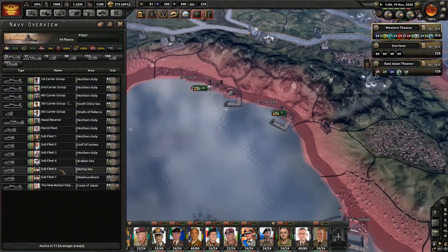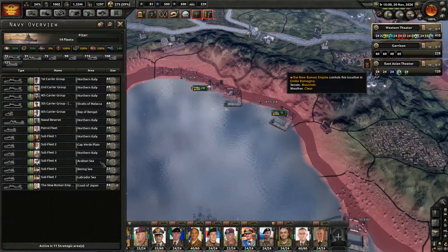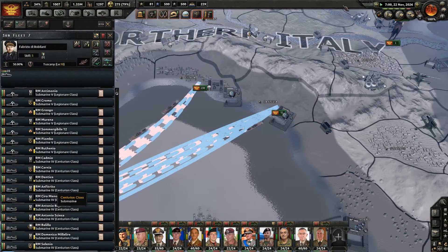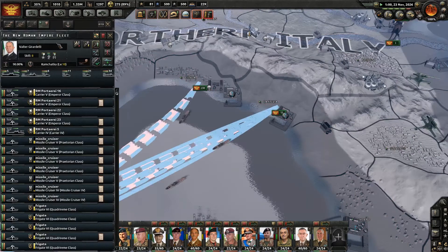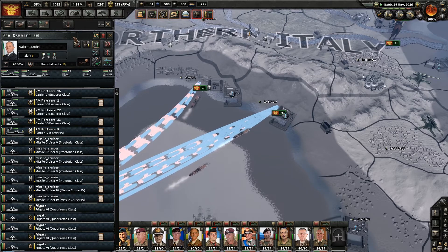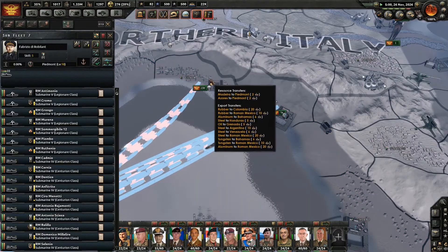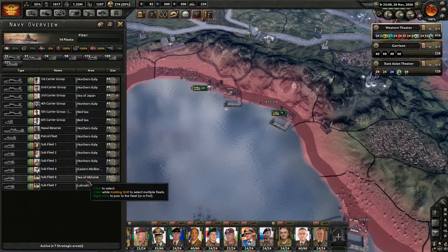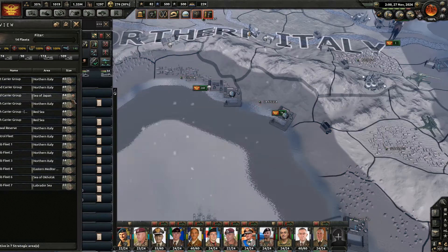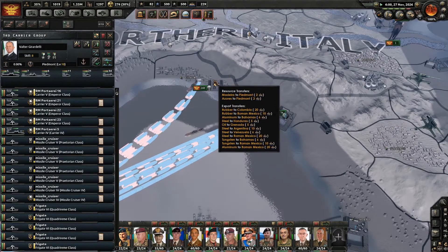Looks like fleet five got destroyed at one point, so we can make a new one. We have first, second, fourth, fifth, and sixth carrier groups — so this one should actually be the third carrier group. There we go, the third carrier group.